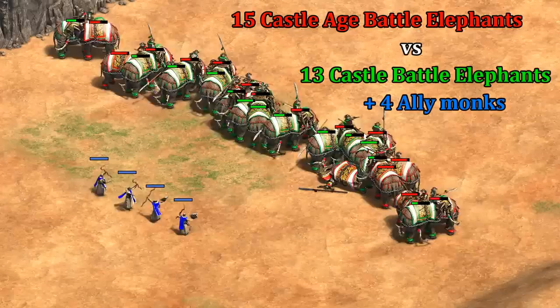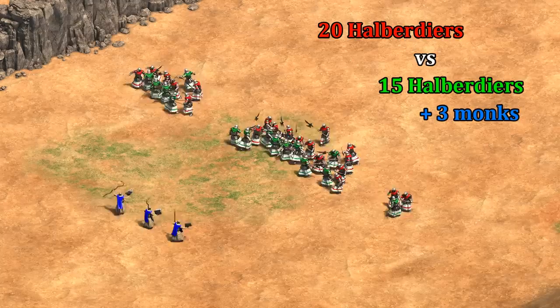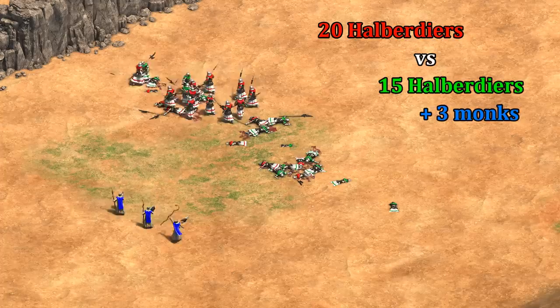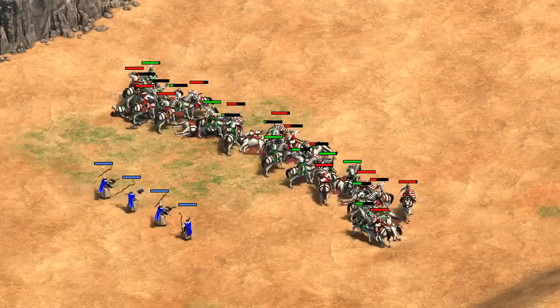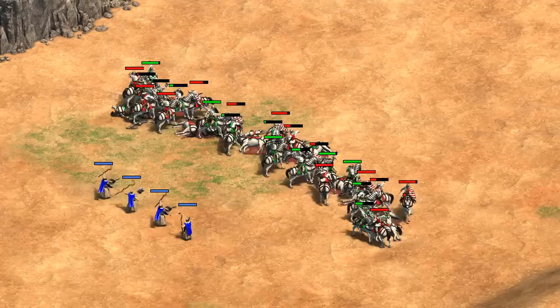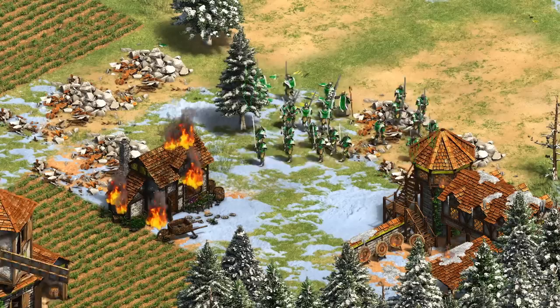It's a similar result with battle elephants — with roughly equal resources of 15 battle elephants against 13 elephants and four monks, the monks just don't give enough value with healing to really justify their cost. With post-imperial halberdiers you see a similar thing: with balanced total resources, you're better off going all halberdiers than swapping a few for an equal cost of monks. A bit of passive healing from monks is good when you have a perfectly balanced fight or an advantage, but anytime you're at a disadvantage monks with healing alone will rarely manage to make up the difference.